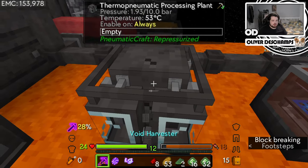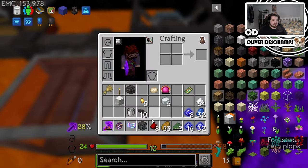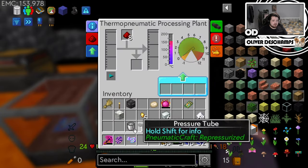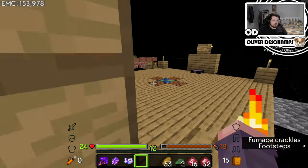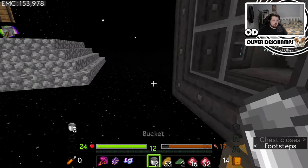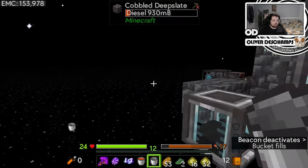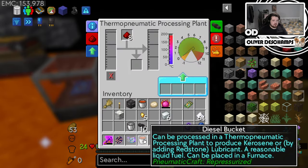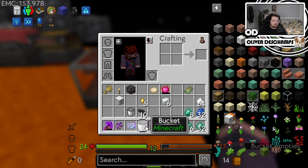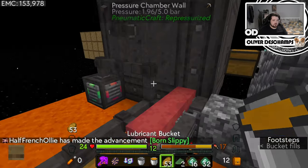I think the easiest thing we can do - oh no, it's got all of its inventory of fluid, which is good. That could have been really bad but it keeps its inventory of fluid. So we want to place this in here. We need a bucket, and that's fine because we can get a bucket from here. Then let's see about these speed upgrades and how well they work. We want to come over here and do diesel - two buckets of diesel will make two buckets of lubricant. So one to one, born slippy.